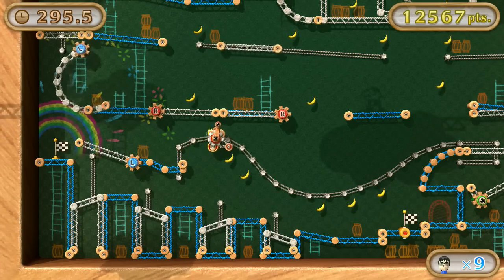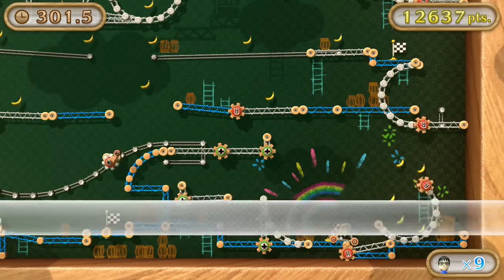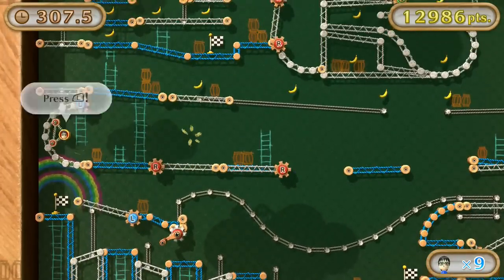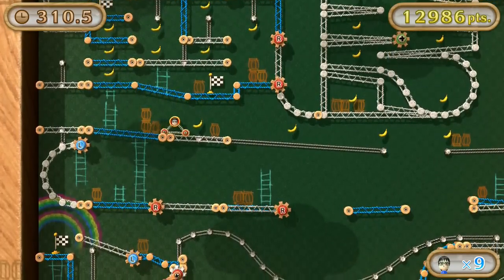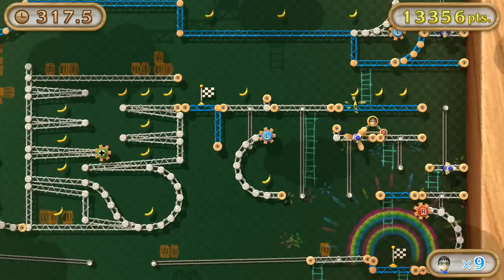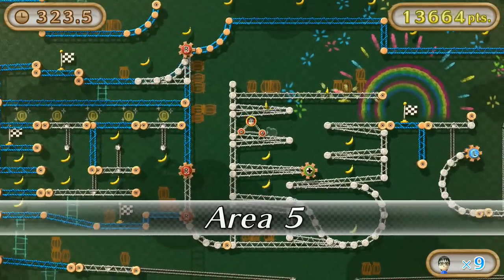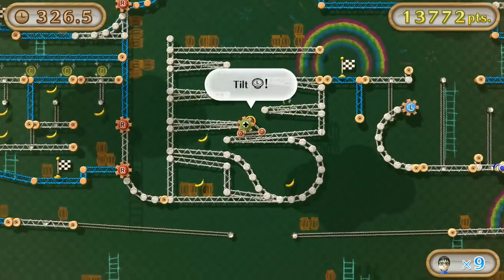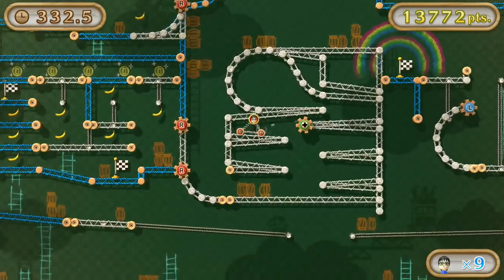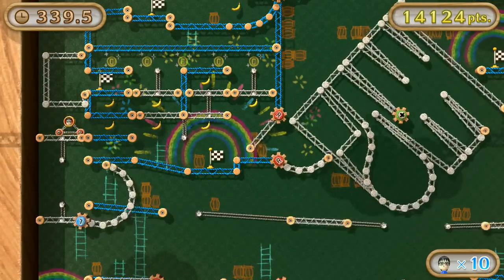Right here we have to turn the R analog stick to make your Mii character go from the wagon to the other platform. This next part is actually twisted up like the second course — you've got to kind of go fast and fly. Stay in the center of these posts as much as you can, because if you stay off to the left you will fall. There's always the Y button if you feel like you're going to die and need to go back. The X button is to go up on a fan platform and Y is to go back.